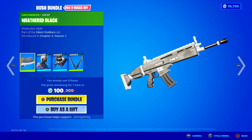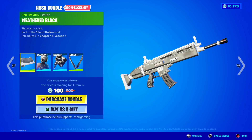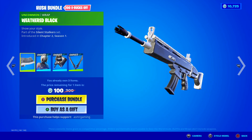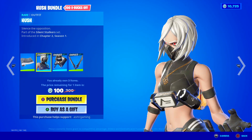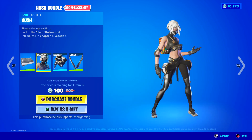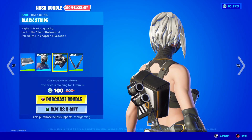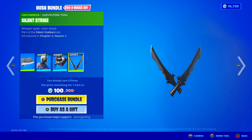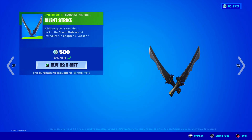Over here we have the Hush bundle, and I refuse to buy this Weathered Black Wrap for 100 V-Bucks. It's just very simple and faded — it doesn't look nice and it's not animated. I'm not a big fan of wraps that are meant to look worn out. But Hush is awesome — I love this skin, I have it. Silence the Opposition. Very popular skin, especially more recently. Comes with the Black Stripe Back Bling — high contrast, angular — and the Silent Strike Harvesting Tools, which have a nice sharp sound. Whisper quiet, razor sharp. You can also buy everything separately if you don't want the bundle.